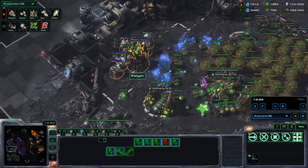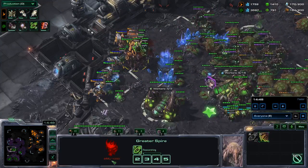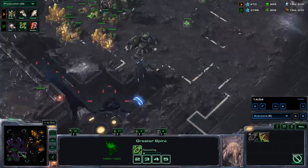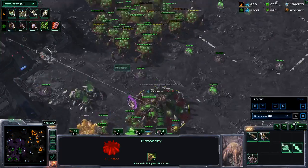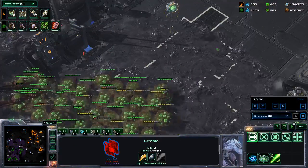Over here he is trying to kill my creep tumor — it is down to 200, 100, then back up to 200, 300, 600, 700 HP. And he just gives up. The hatch is still alive with 17 HP as well. Not sure what is going on over there — I think he is going to try to laser it down with the oracle. He is building more carriers right now but we already have our swarm ready.